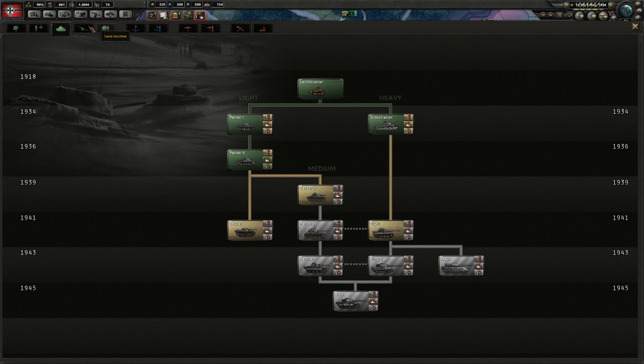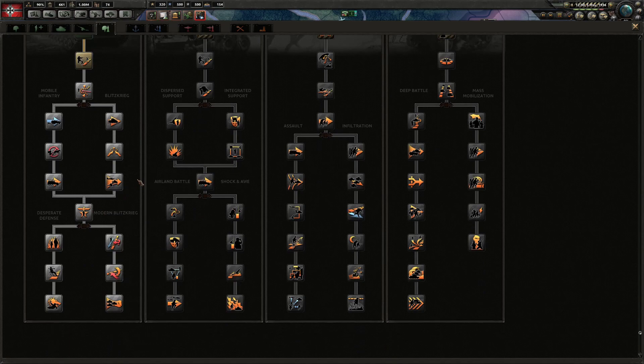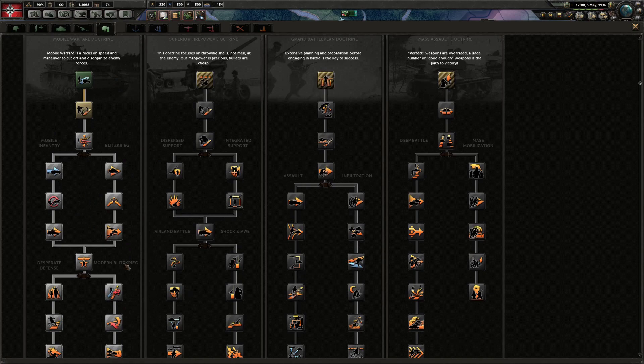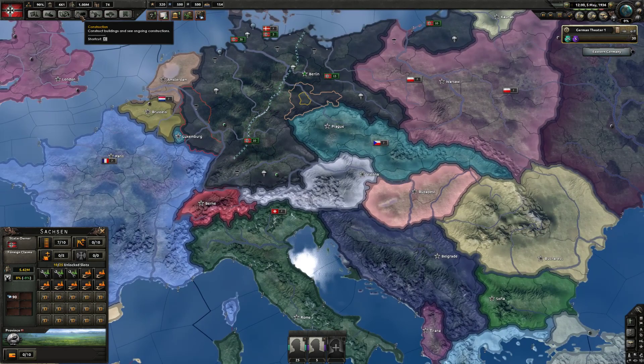Germany always goes right-side Mobile Warfare doctrine. Just research one doctrine continuously until you finish the whole tree — it's the most powerful, giving you full blitz and breakthrough, which is the most important stat for tanks. That's your win condition.